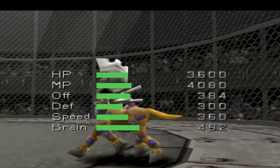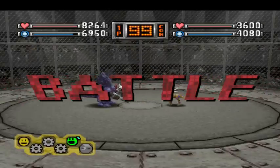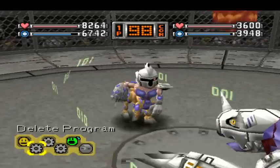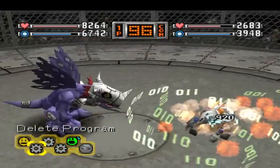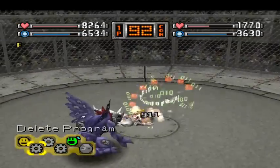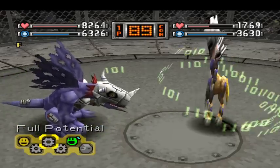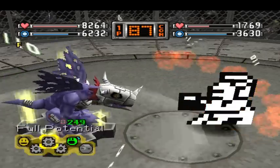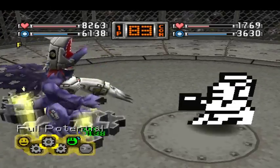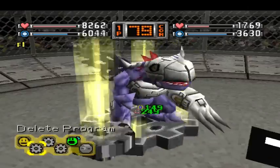Let's see. Nah, Centauromon will be pretty much nothing. I think I still get stuck up in the Delete Program flattening problem. Yep, see - shoot it, and I'll miss because he has flattened. Or he's invulnerable during the flattening. So I'm getting hit with little tiny pebble shots.